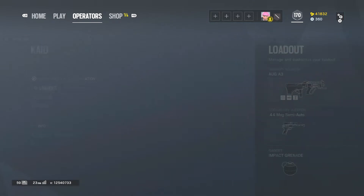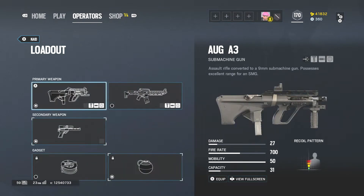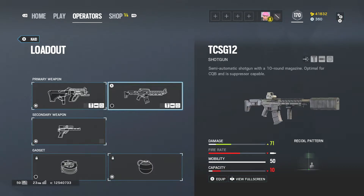So let's get into his loadout first. He has the AUG A3 submachine gun, a star rifle converted to a 9mm submachine gun that possesses excellent range for an SMG. He also has the TCSG 12 shotgun, a semi-automatic shotgun with a 10-round magazine, optimal for CQP, and is suppressor capable.